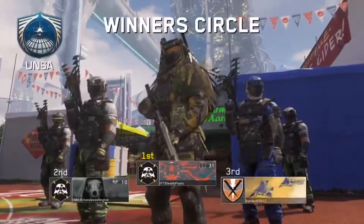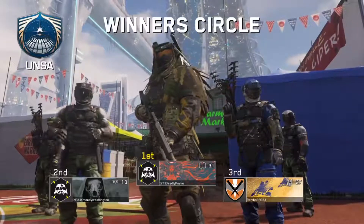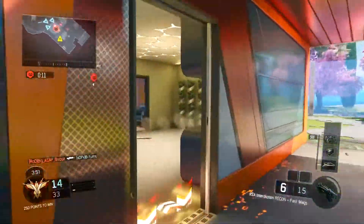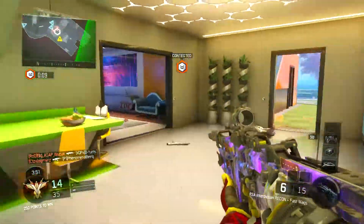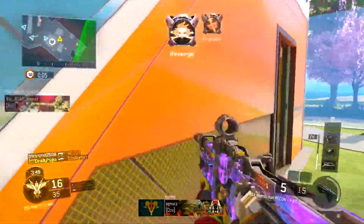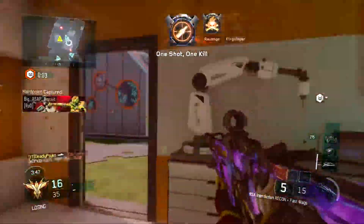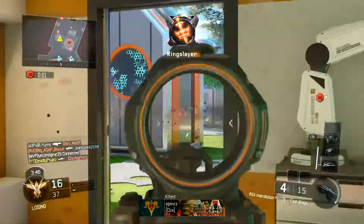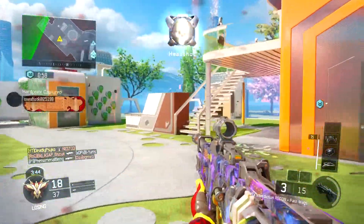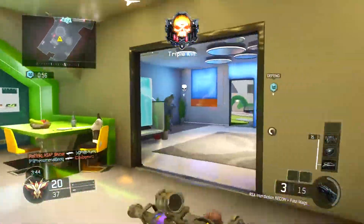So many unknown entities make the game feel random and annoying. On top of that, the maps are ridiculously small. You have unknown entities, small maps, bad spawns, and lag — that's a terrible combination and it's making this game feel broken. It would be amazing if they fixed those things.